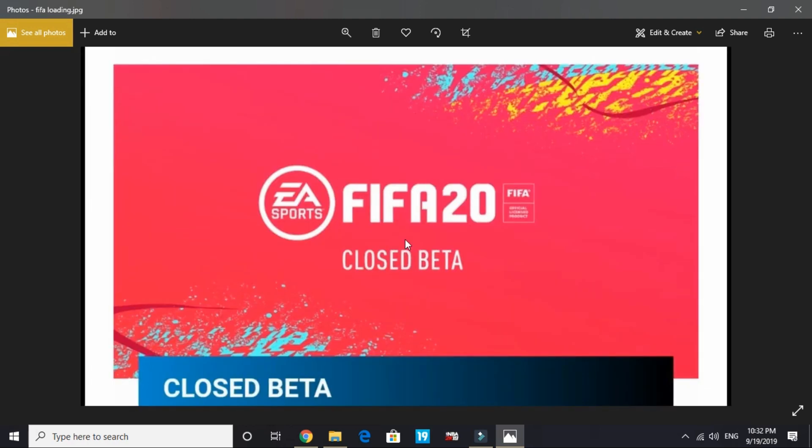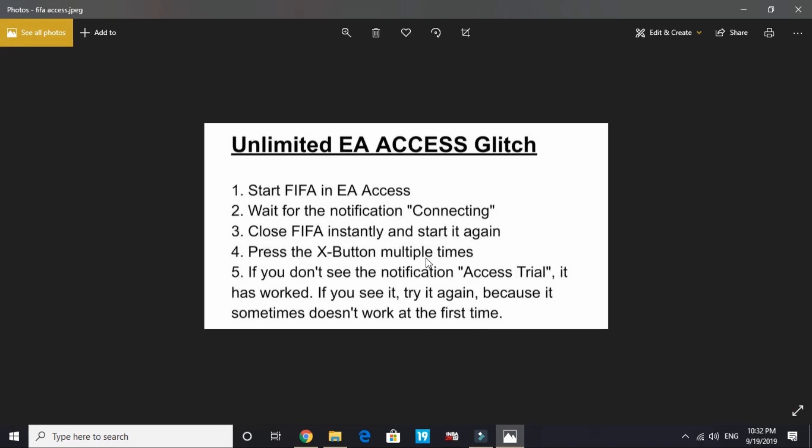Once you start it again, you will be on this screen. Accept the fact that 'close beta' will not be written on your screen. Once you are on this screen, you have to press the X button multiple times — keep spamming it, like this. As you can hear the sound I'm making on my keyboard, you have to keep doing the same with your X button.